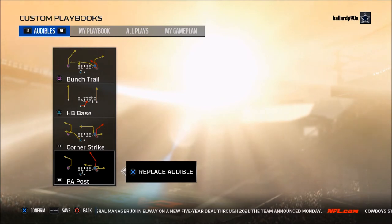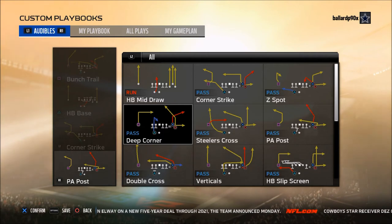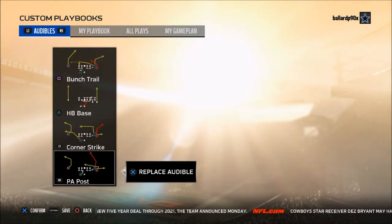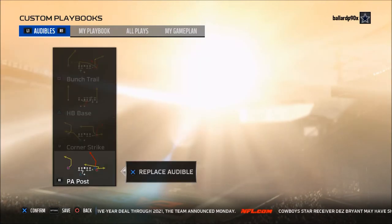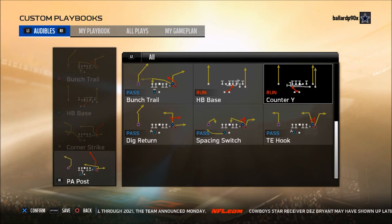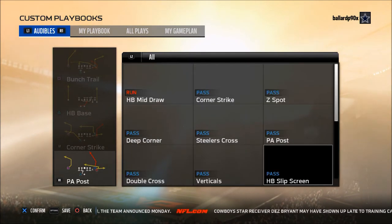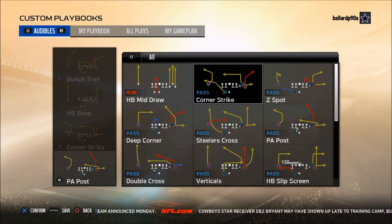The last thing is you need a power play — one play that you can start with and get good results. For me that's the Deep Corner out of Pittsburgh. It has deep corner, steal or cross verticals, halfback screens, and tight end hook, which is a really good red zone play. It has everything you're really looking for out of one formation.